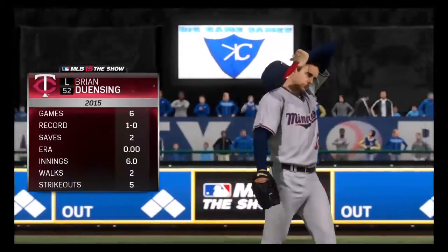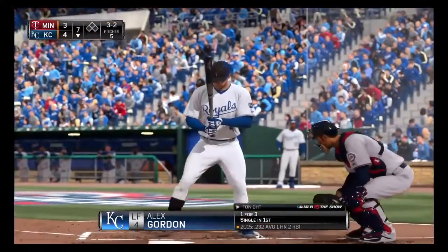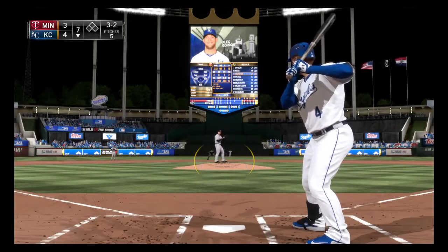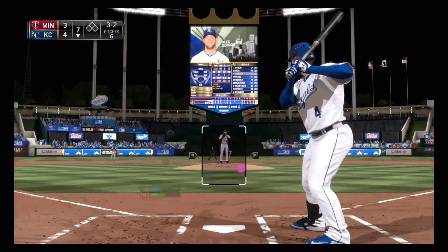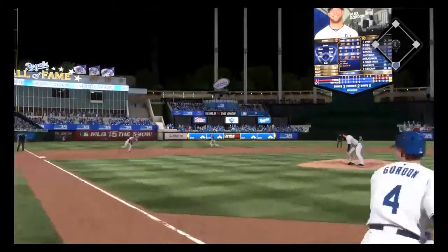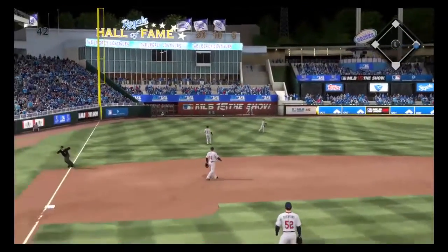Brian Duensing will get the ball now, taking over on the mound to start the home seventh. Alex Gordon will dig in; he lined out hard in his last time around. Here's the 3-2 pitch — he fights to stay alive, fouled away. The next 3-2 — he makes good contact and this is going to make its way through into left field for a base hit.